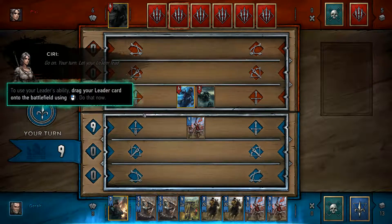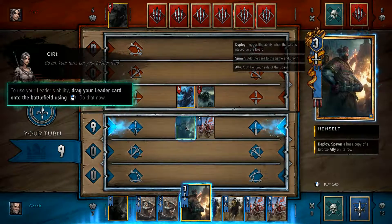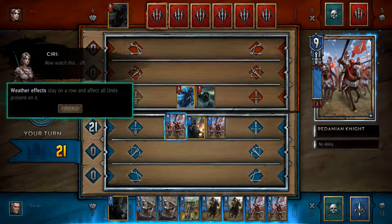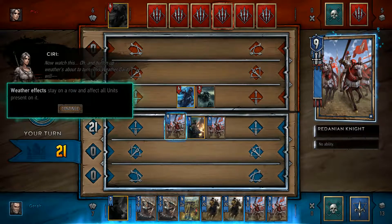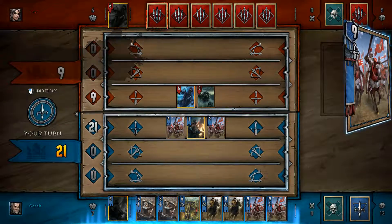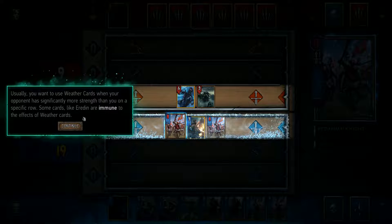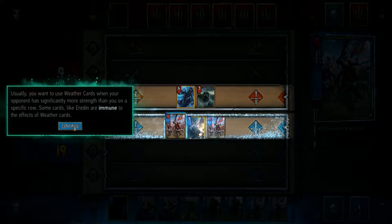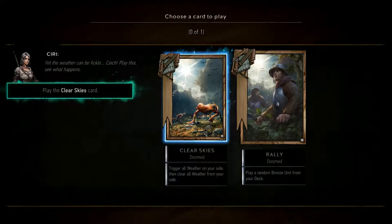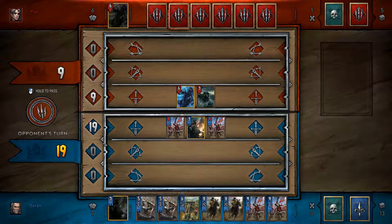Use your leader ability — drag your leader card onto the battlefield. Spawn a base copy of a bronze unit in its row. Weather effects down a row and affect all units — I hate that. There are cards to clear it, but I didn't keep it, which is silly. Usually you want to use weather cards when your opponent has significantly more strength on a specific row. Some cards like Eredin are immune to weather effects. Play the card to trigger all weather on your side, then clear all weather from your side.